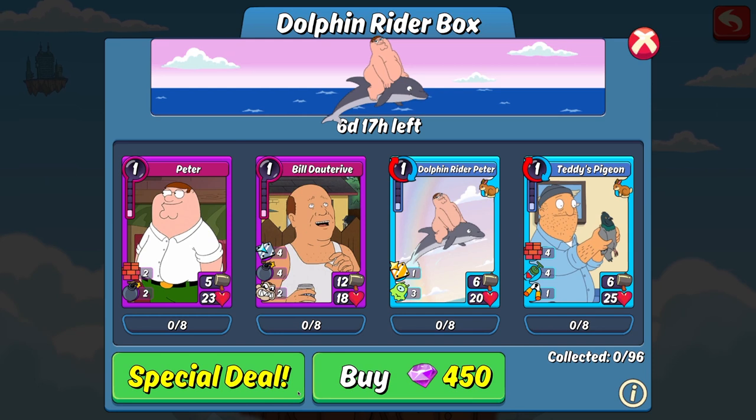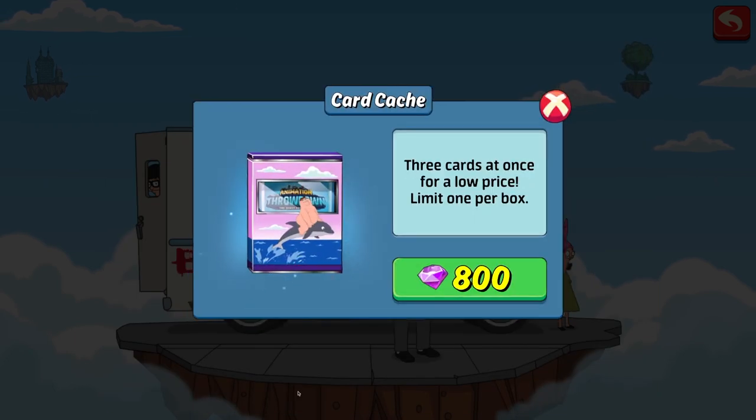For those who are newer to the game or who might not already know, as you can see here we have 2 options. There's buy for 450 gems or special deal. The buy option is a single pull, so for 450 gems you would get 1 random card out of all the cards in this box. There's a total of 96 cards per box with 8 copies of each card. Once you pull a card, that copy of it is removed from the pool. If you happen to pull all 8 copies of a card, then you can no longer pull that card again until you pull every other card in the box. Your other option is the special deal button. The way this works is that for 800 gems you get 3 random pulls from the box. This is obviously better than a single pull, as 2 single pulls would cost you 900 gems. Let's see if we can get anything good from this special deal.